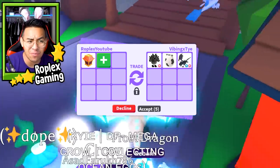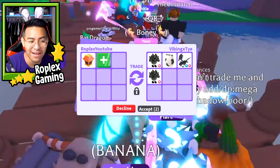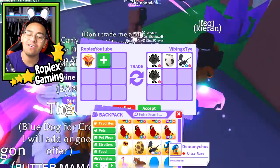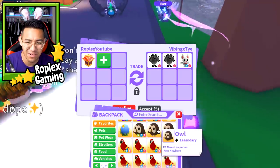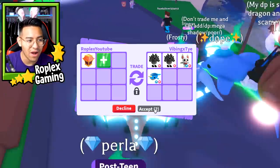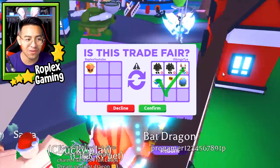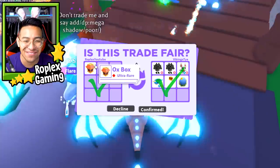Come on, Vibing X-Tai, give me something good. Whoa, this guy's rich - he put up two Cerberuses, a Farm Egg, and a Shadow Dragon. I don't have any Neon Pets other than the Neon Owl. Oh wait, is he offering for the Oxbox now? I would literally hit accept for just the top three. Finally - I was trying to trade away that Oxbox for a while now.